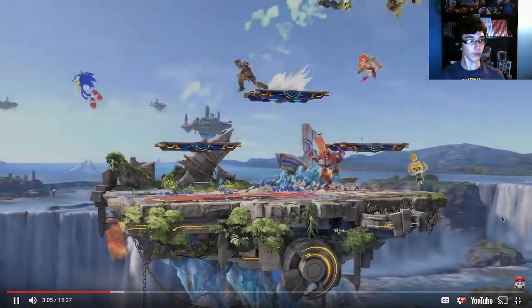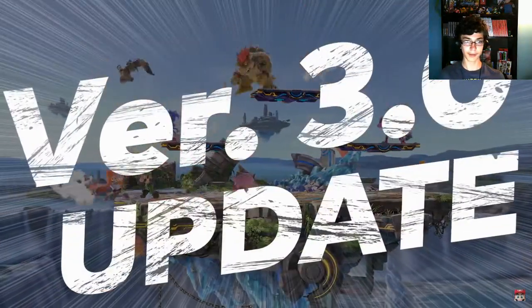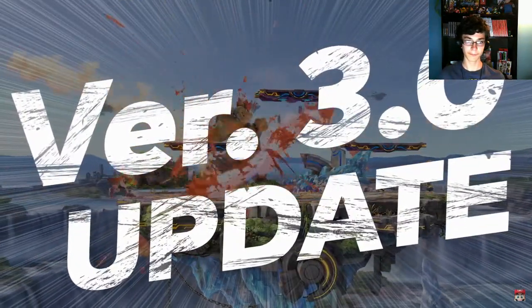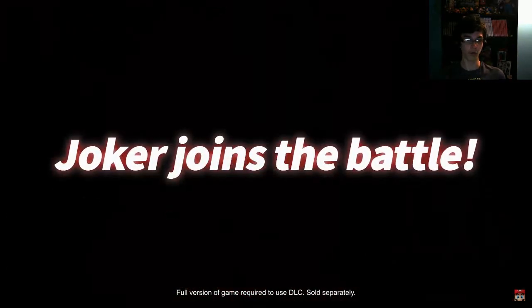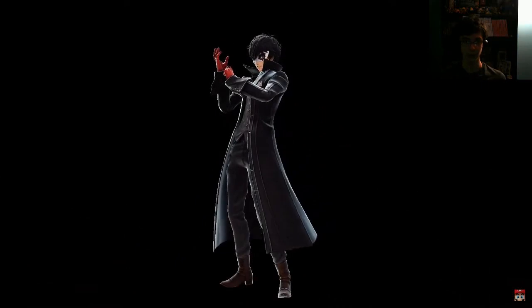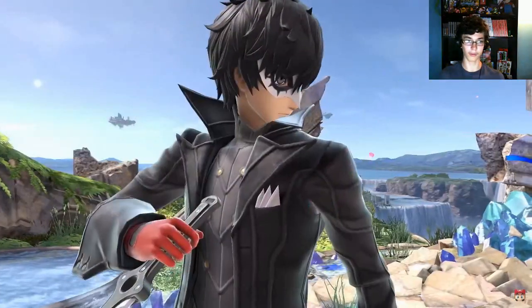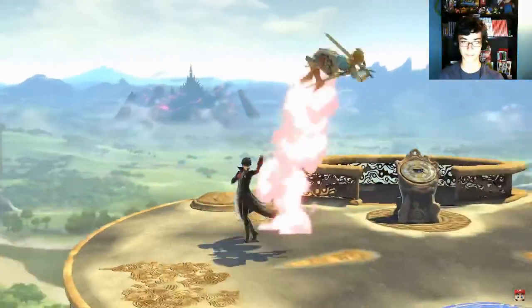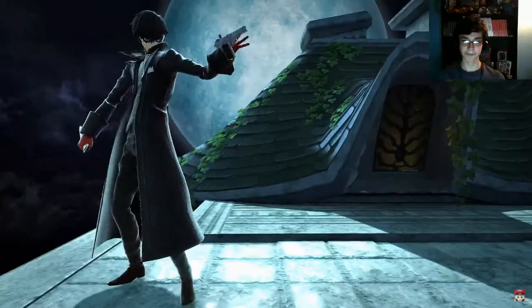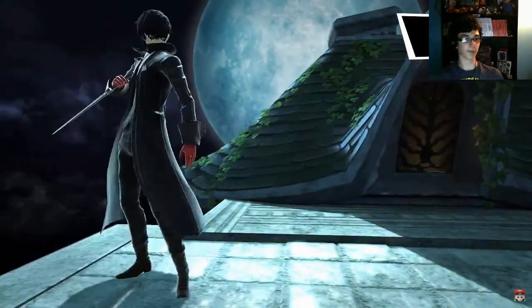How much more of this do we have left? That was only like three minutes of it. The version 2.0 update for Super Smash Brothers Ultimate is almost here. As part of the Fighter's Pass, Challenger Pack 1 introduces Joker - that's showing Joker and then the stage. We literally just saw a gameplay trailer, but this is more of an explanation thing.